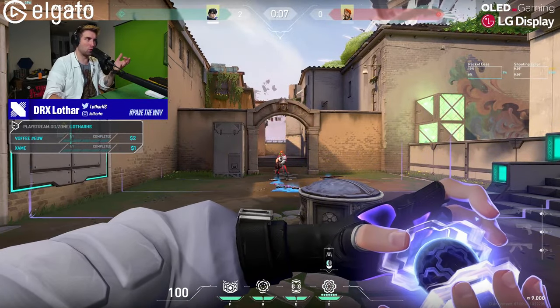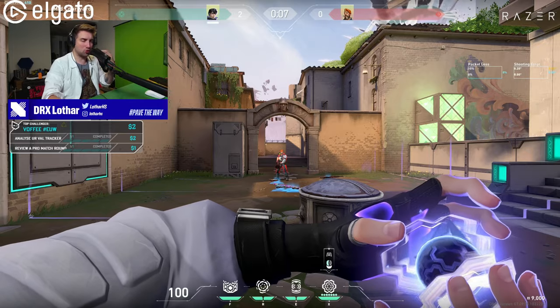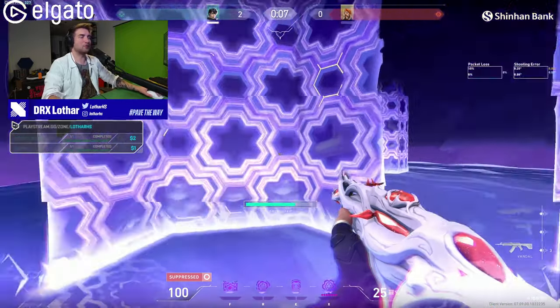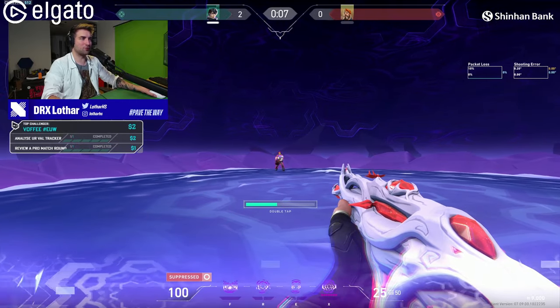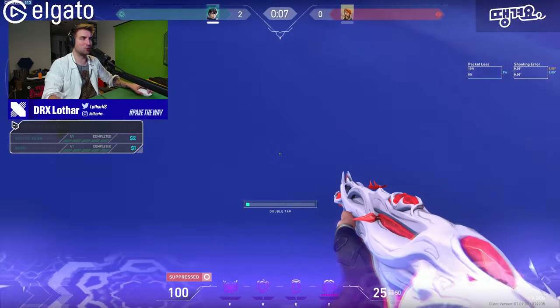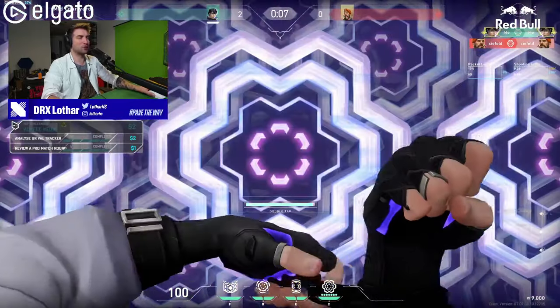From the first rule — when your opponent doesn't know where you're at — you can abuse the walls that you have. When you go into the ultimate, one of my favorite things to do is peek from the left side. Left-side peeking is actually better for you if you're right-handed, because you're going to flick most likely to your left if you go left and your opponent is going to be on your left side.